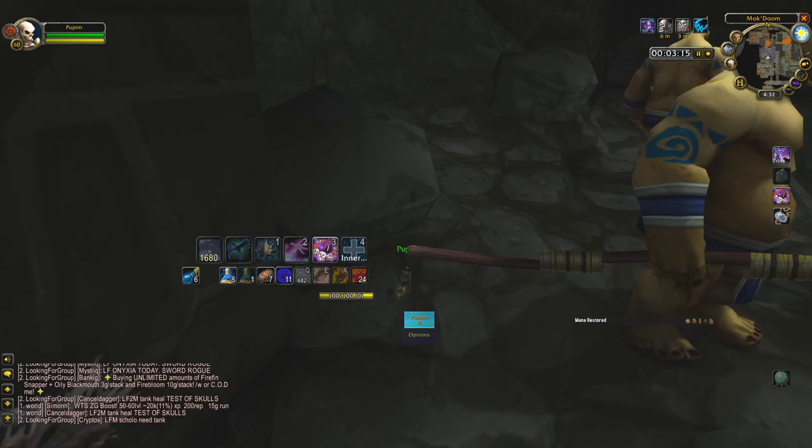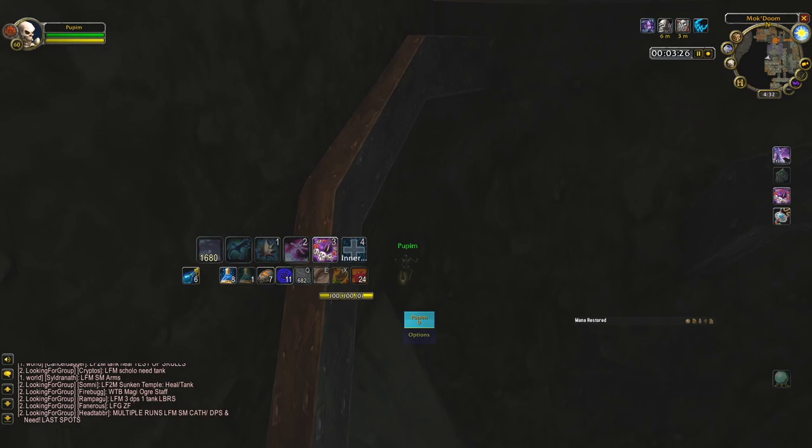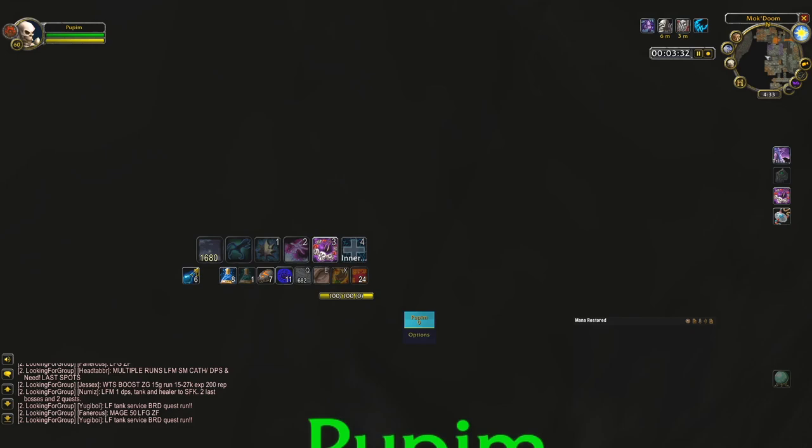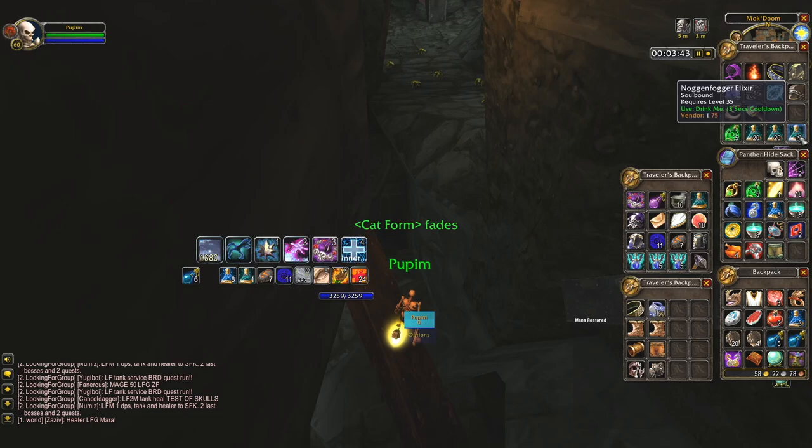Now, for the jump. First make it up to this ledge here, which might take you a few jumps. Once there, make your way to the iron beam over here. Watch out so you don't pull the mob up here — he can reach you from above. But if you just get away from him, he will reset.